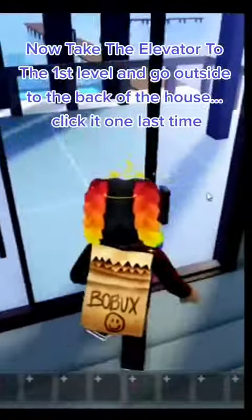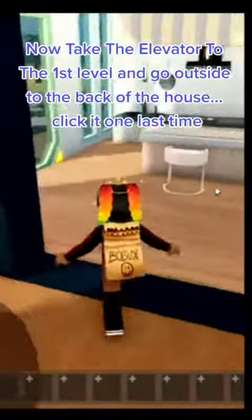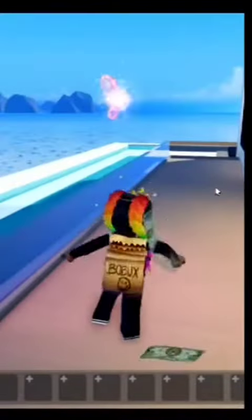Now take the elevator to the first level and go outside to the back of the house. Click it one last time. Go in the secret portal.